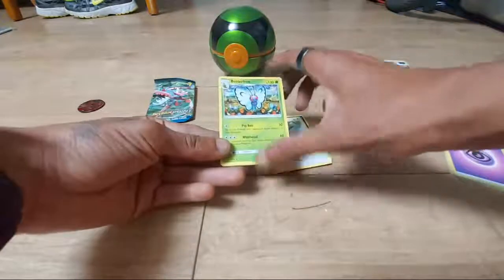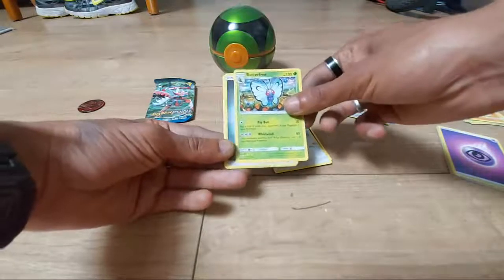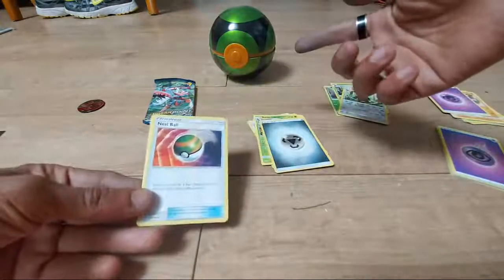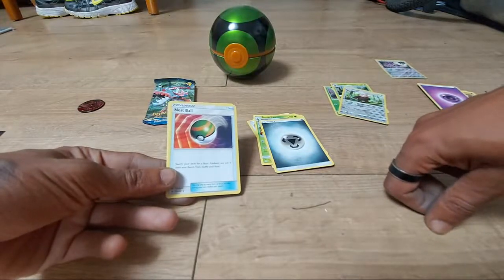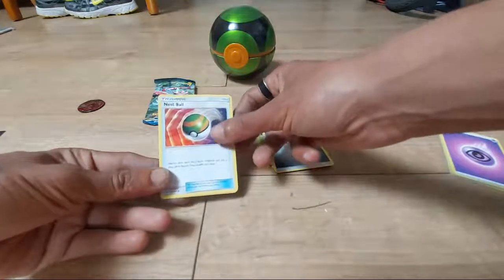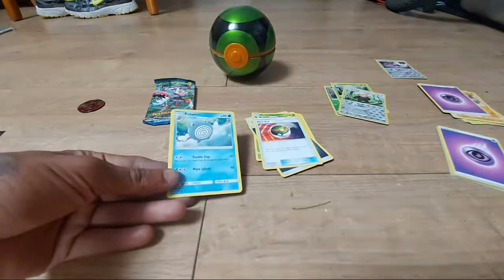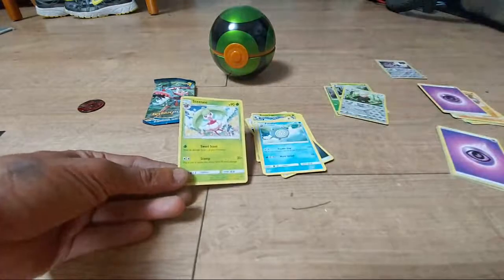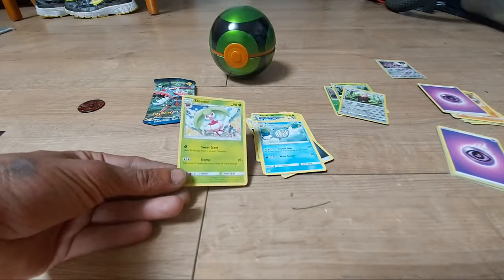Butterfree — Generation 1, 130 HP, Grass type, Butterfly Pokémon, moves of Whirlwind and Psybolt. Steel type energy. Nest Ball trainer item — search your deck for a Basic Pokémon and put it on your bench, then shuffle your deck; card 123 out of 149. Poliwag — 90 HP, Water type, Tadpole Pokémon, dex entry 61, moves of Watersplash and Double Slap. Last card is Steenee — 90 HP, Grass type, Fruit Pokémon, dex entry 762, moves of Stomp and Sweet Scent.